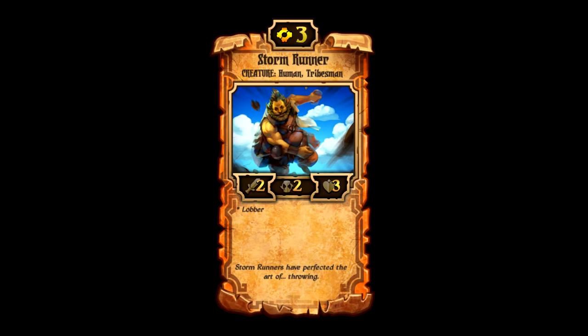Coming in at number 10 is the Storm Runner. Storm Runner is a three cost energy creature that has two attack, two countdown, and three health. Its trait is Lobber, which means that instead of attacking in a straight line — like a mangonel or a destroyer — it attacks four spaces, making a diamond shape. So it will attack all four of those spaces with two attack, or you can make that much higher with a certain enchantment that you'll see later in the video.